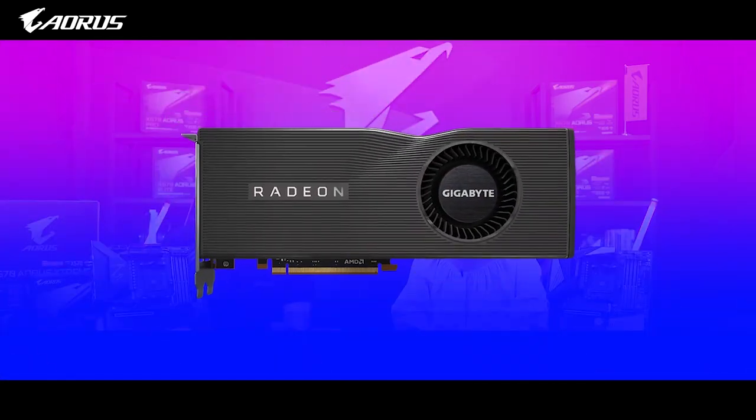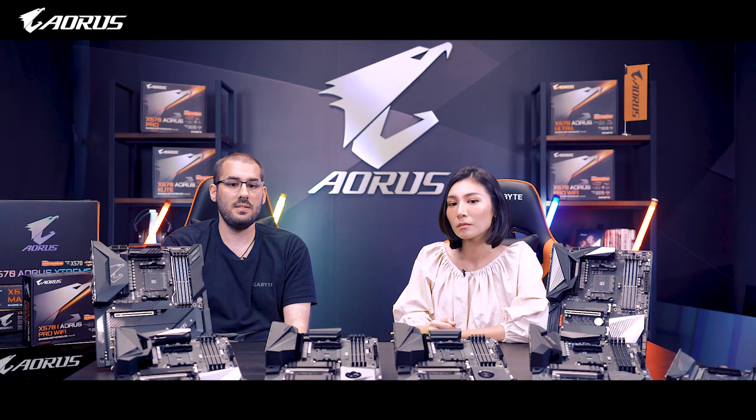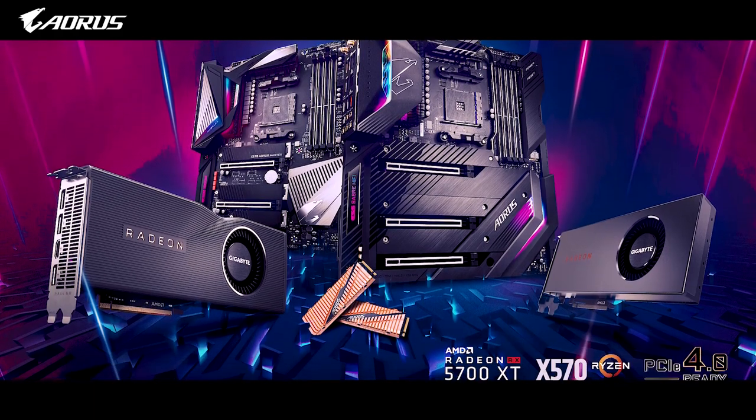Gigabyte, in cooperation with AMD, is also developing PCIe 4.0 graphics cards and a new PCIe 4.0 M.2 SSD, which was announced at Computex 2019.